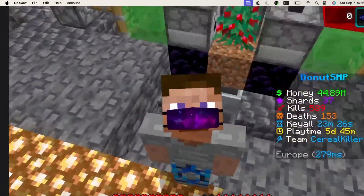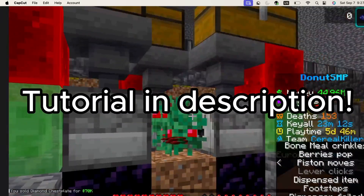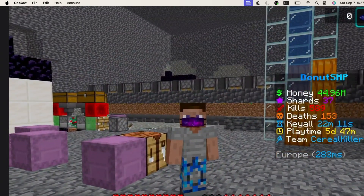So I'll give you a closer look. For the next money-making method, you're going to need a lot of skeleton spawners. But essentially, what you're going to do is collect all the bones from it, and then put it in shock with Tassel.